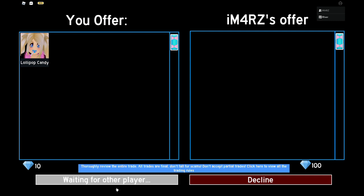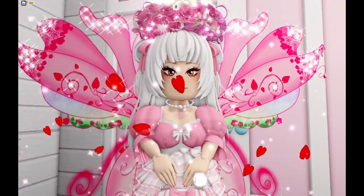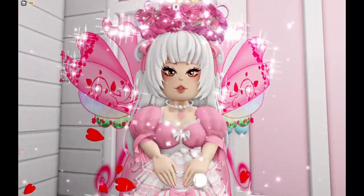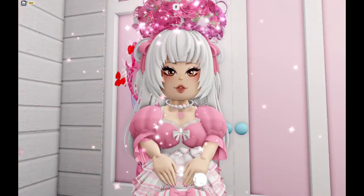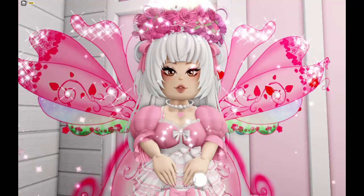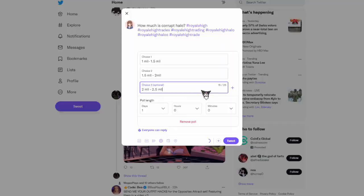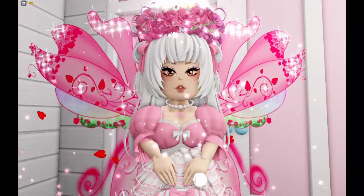Now let's go over how to learn your values. Values are very important to learn so you don't overpay for things. You can learn these over time or ask people, but don't ask the person you're trading with because they will more than likely lie about the values. If you have experienced friends, you could also ask them. Always get a second opinion. Social media is also a really good way to get opinions on trades — like TikTok and Twitter, where you could post a poll and get a quick response.